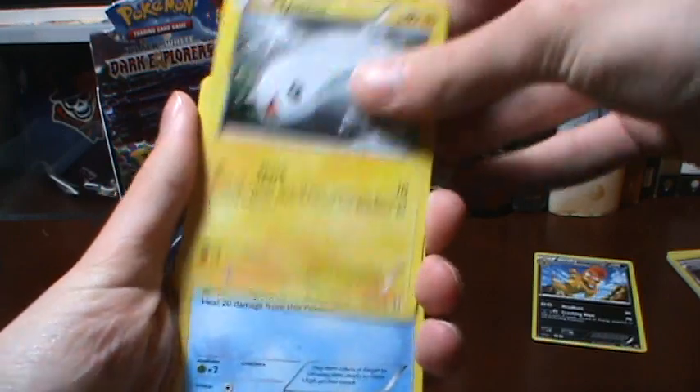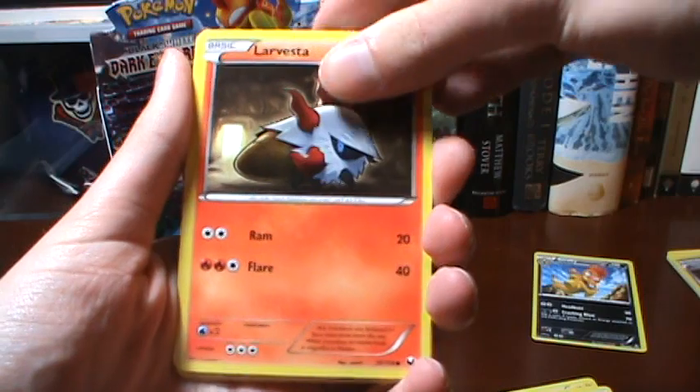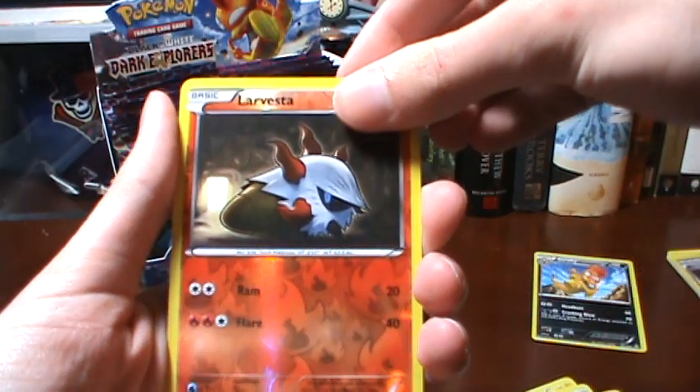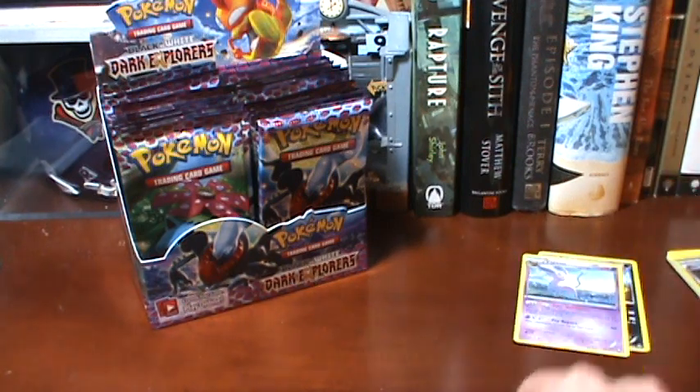Here we go. I have a Tynamo, a Tempel, a Chansey, a Tynamo, a Larvesta, a Scyther, a Dark Patch, a Palpitoad, a Larvesta Reverse, and an Espeon — which is nice.